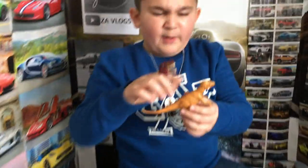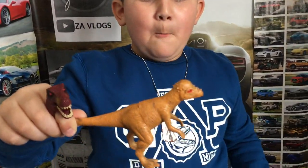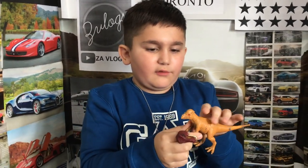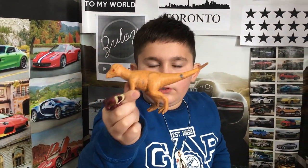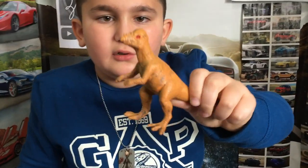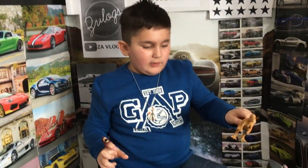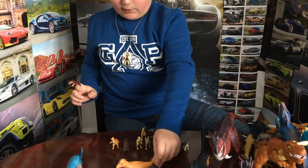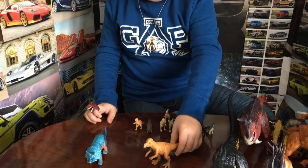I'm going to show a Pachycephalosaurus that has a big bump and also long arms. It's a dark shade of orange with a little bit of black on it, maybe because it's a little dirty. It has red eyes. This thing can't stand up properly sometimes — it just takes a little while.